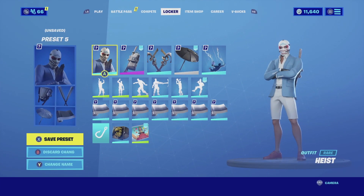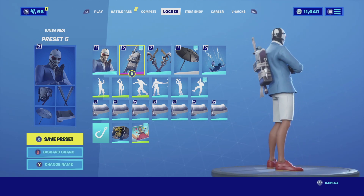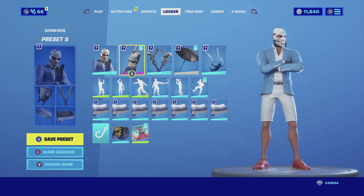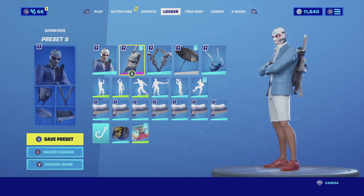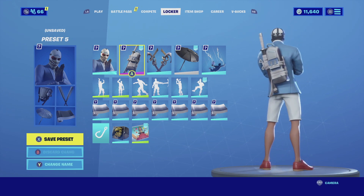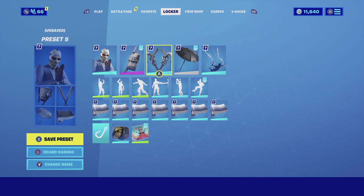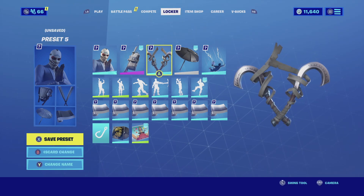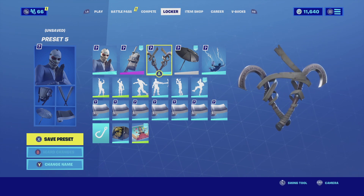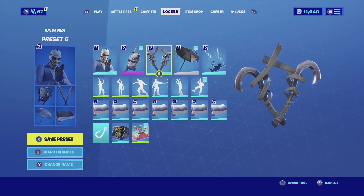For the second combination with Heist, I'm pairing him up with the Cutana and Kunai backbling. The Cutana and Kunai backbling have the same color schemes as the skin — it does have bandages that really complement the white the skin has, and the rest of the backpack is blue, similar to the same blue he has for his shirt, so it looks very clean. For the harvesting tool I'm going with the Curse Claw — it's a dual-wielding harvesting tool that has bandages wrapped around it, so it goes really well with the bandages on the backbling.